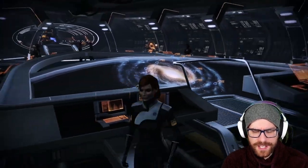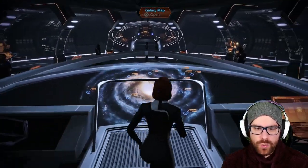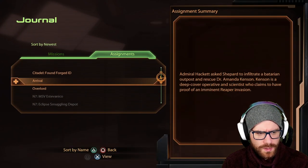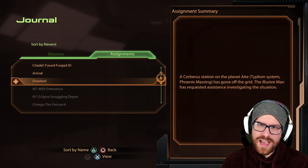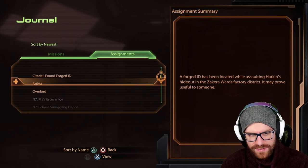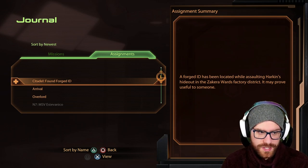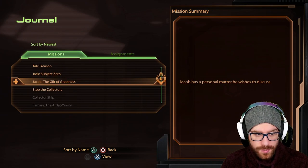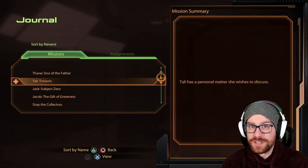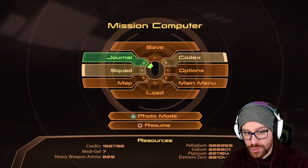We get 125 experience and 7,500 credits — the display says 7,800 but that's just a bug — and 2,000 platinum. We have a private message from EDI: she's logged and begun decryption of the data. Preliminary searches show it pertains to illicit operations Cerberus was involved in over the past five years — if released, it could severely hinder Cerberus' ability to operate openly. We wanted to save that for ourselves rather than give it to the Alliance. The only other assignments left are Overlord DLC, Arrival, and Citadel Found Forged ID, which we can't finish until Thane's loyalty mission.